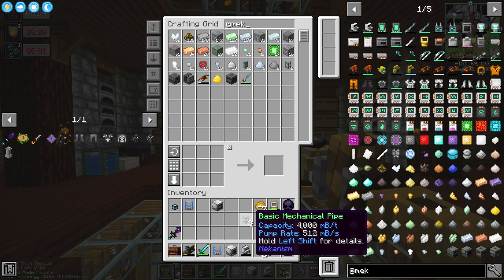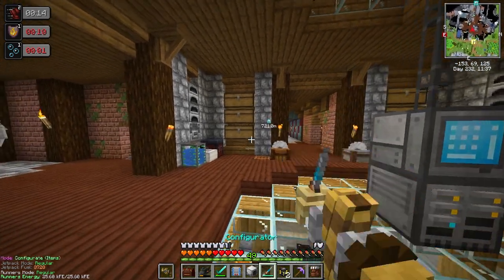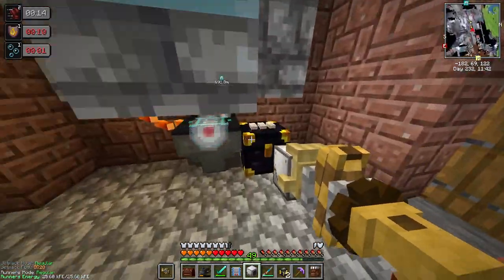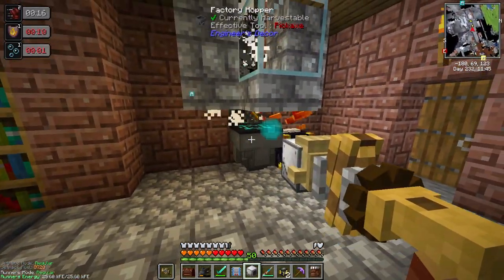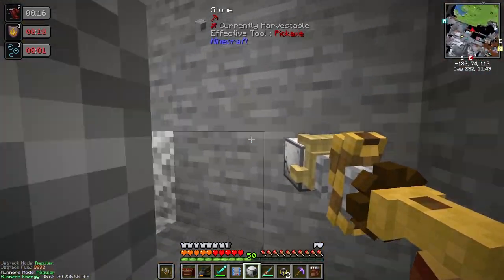We have Mekanism buckets right here, this is what we need. And then I need my configurator and that's about it. The mob crusher is going to take this thing's place. Also, this ender chest is about to change. Let's go ahead and hop up here and turn all this off.